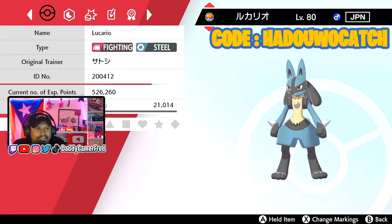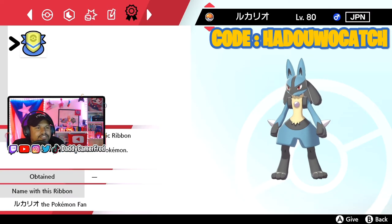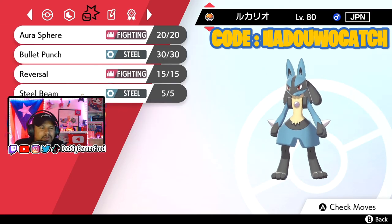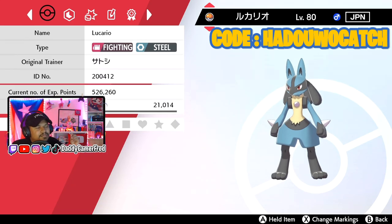The original trainer name is Ash, which is pretty cool. The moves he comes with are Aura Sphere, Bullet Punch, Reversal, and Metal Sound. He also has the classic ribbon on him from the Pokemon Fan Club. He doesn't come in a Cherish Ball, unfortunately, though I would have wanted that.